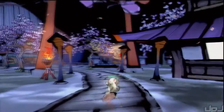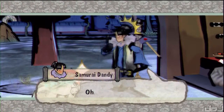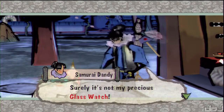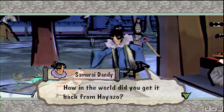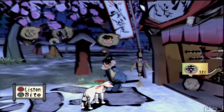He drops an item every time that you catch him. This is a pocket watch looking thing. We're gonna take this to Samurai Dandy over here - that's kind of a cool name, by the way. Glass watch. Return that to him and we get a nice helping of praise. That was part one, and we gotta do this three more times.